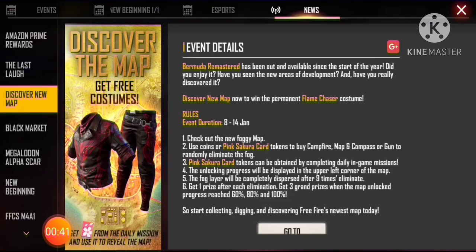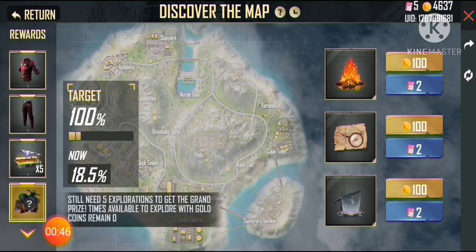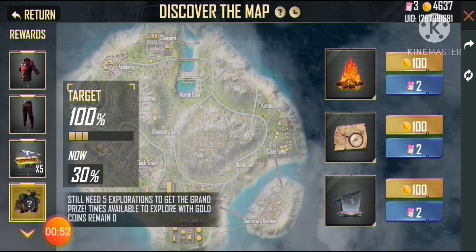I am going to have an event. This is the name of the discovery of this event. This event involves a coin, a coin, and a token.